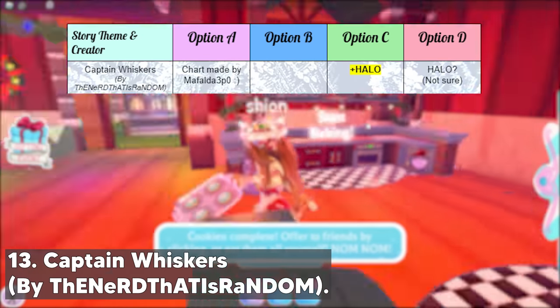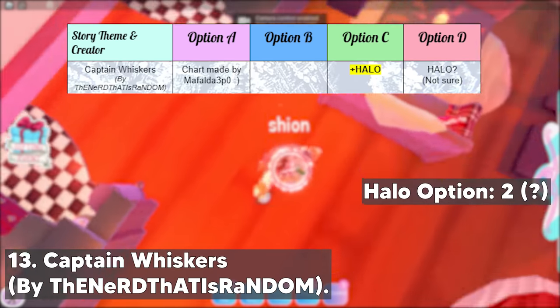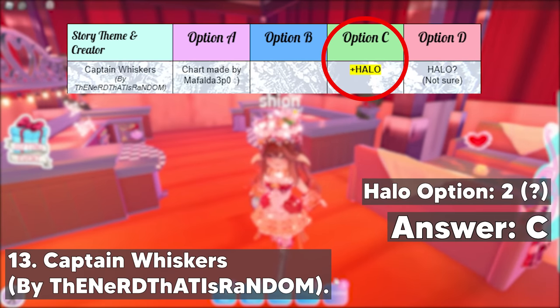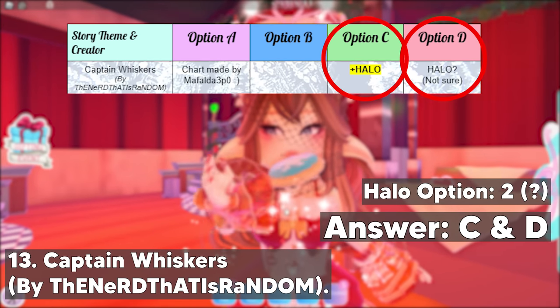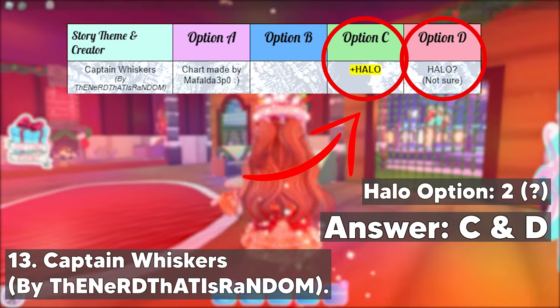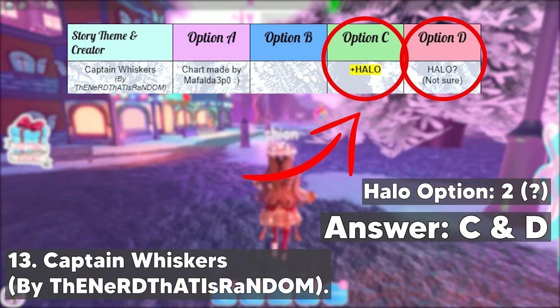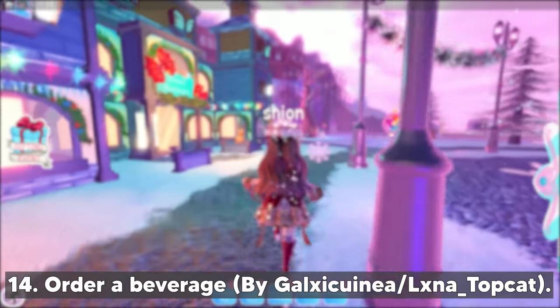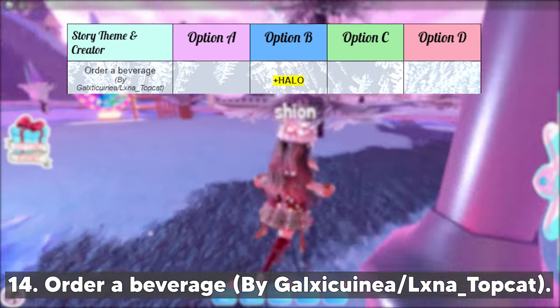Next up, we have the Captain Whisker story by TheNerdThatIsRandom. This story has two halo options but one of them is not confirmed. The confirmed option is option C, but if you want to find out if the other option has the halo outcome or not, you can pick option D. I recommend you pick option C because it's the confirmed option to increase your chance to get the halo, but it's all up to you.